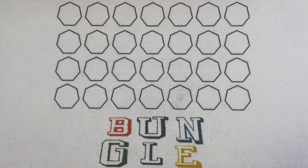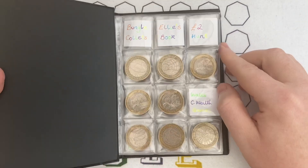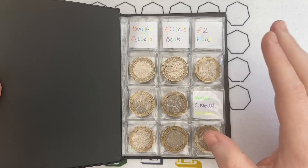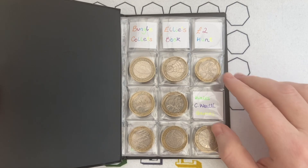Hello and welcome to another episode of Bungle Collects. We've got a two pound coin hunt for you today. We haven't got a full 500 pounds unfortunately, but more about that in a minute. Hopefully we're going to try and fill either mine or Ellie's book very soon.